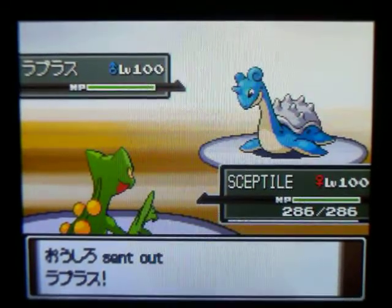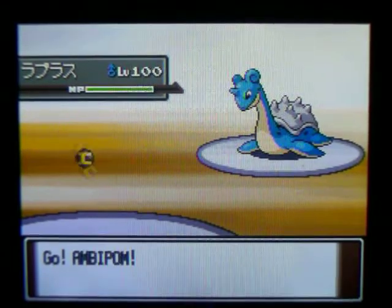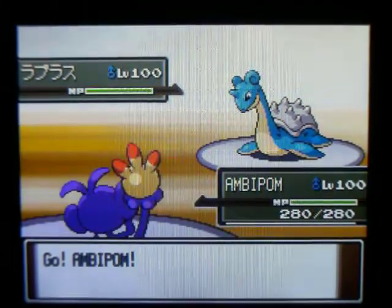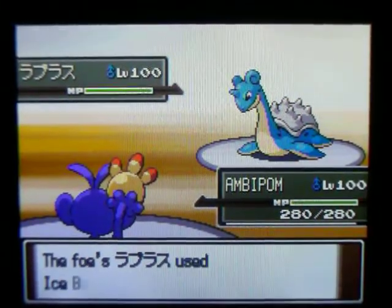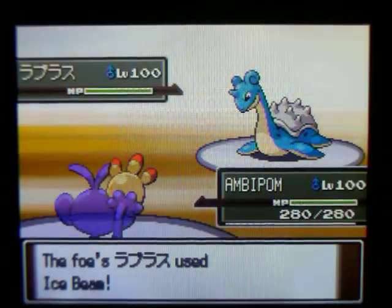So then he sends in his Lapras. I do have Energy Ball and Focus Blast, but since I'm Choice Specs I can only stay locked into Dragon Pulse. So he hits me with an Ice Beam, and then I go for my Ambipom.